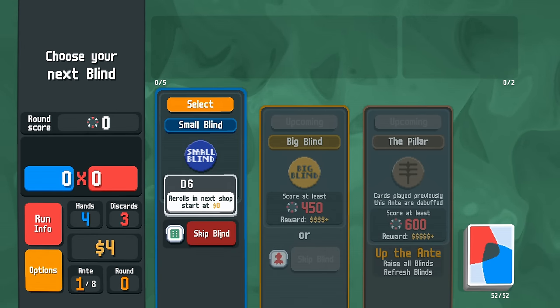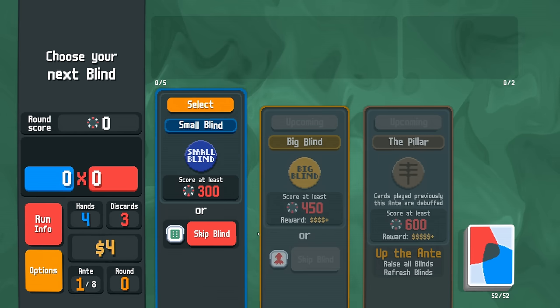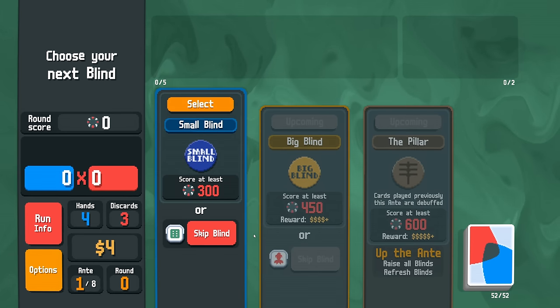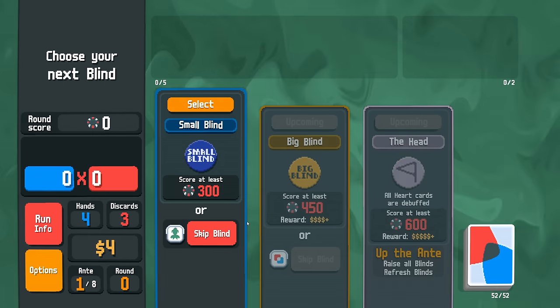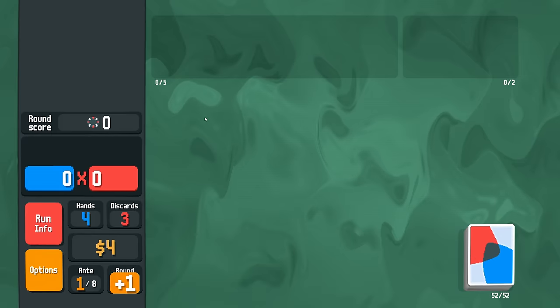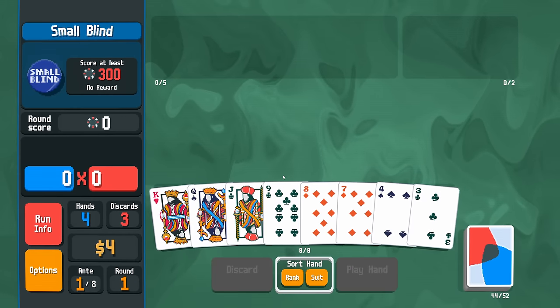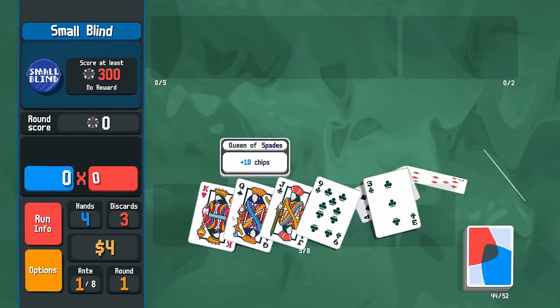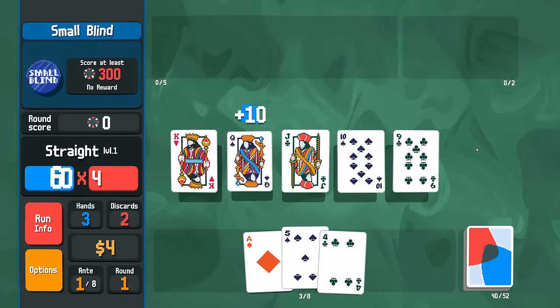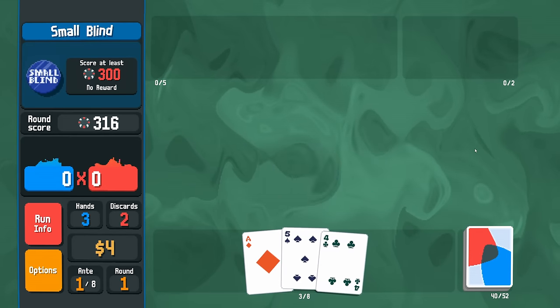We could hypothetically restart here until we find some skip tags at the beginning, so let me just see if I can cheekily do that to kickstart our way along. I think this will do — we can do this small blind, then we get an extra double tag here and hopefully we can march on to victory. Give me a 10 — there you go. Could play the ace, but it doesn't matter; we get enough points regardless.